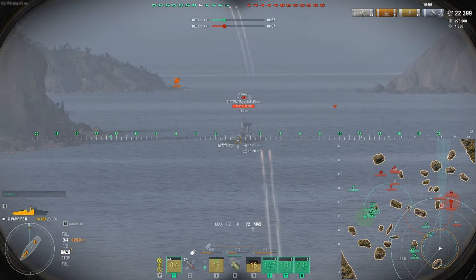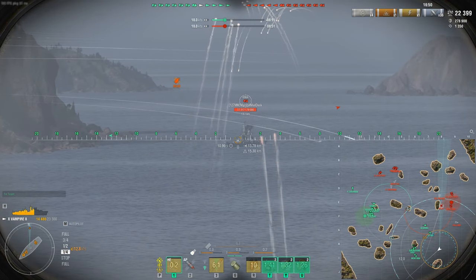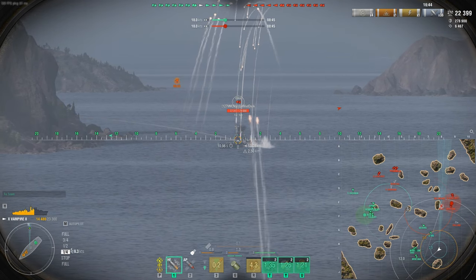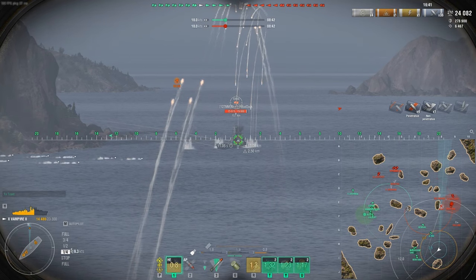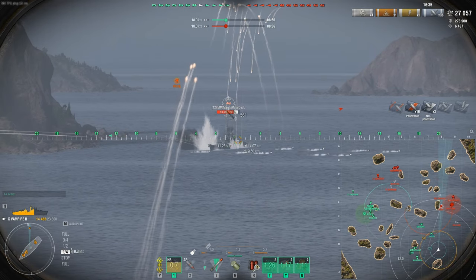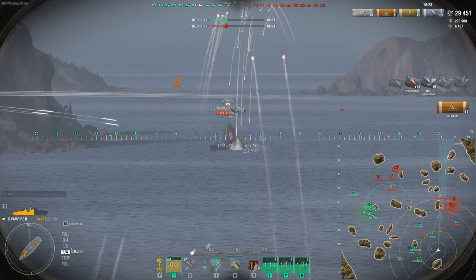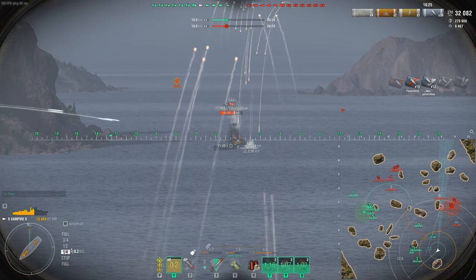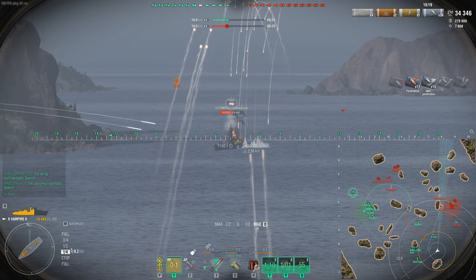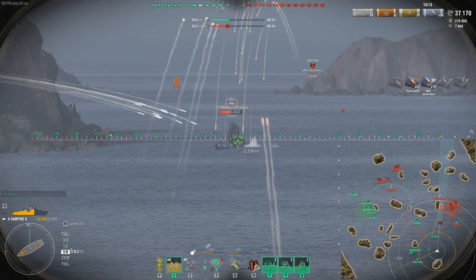Here's where this build gets ridiculous. We have an Iowa right here — look what we're doing. We're in our crawling smoke, which means you've got to be at quarter speed. You can see in the throttle the yellow numbers — when it gets white, that's when you can start driving at quarter speed and be hidden the whole time. We're just going to harass this Iowa. Watch the DPM — we're currently at 24,000 damage 16 minutes into the game. Remember, we're just a DD — we're supposed to be spotting, torping, taking potential damage and heat off our team, but this build does much more.